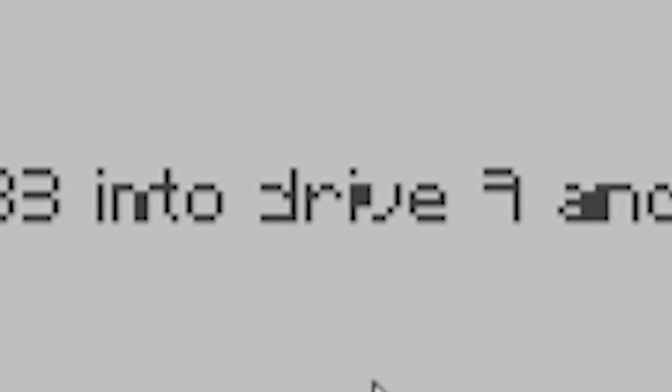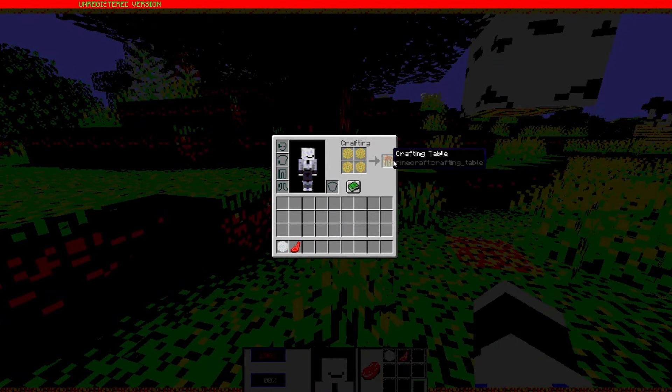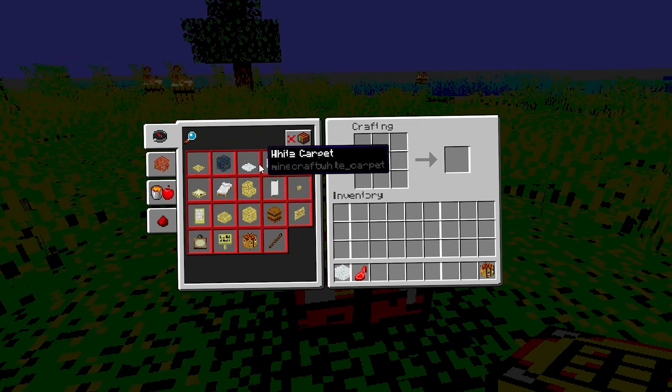Next disk required. Insert disk 33 into drive A and press enter. I just pressed enter without doing anything. We can do everything we can normally do in Minecraft. I don't know why I made a crafting table even though I already had one.